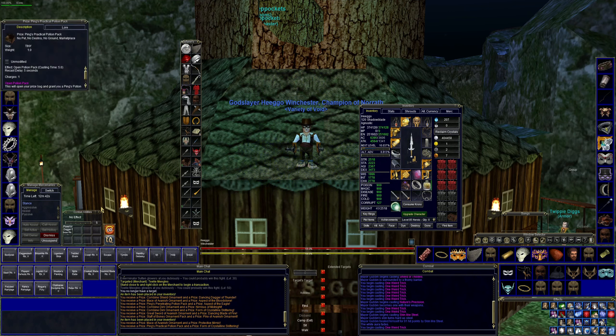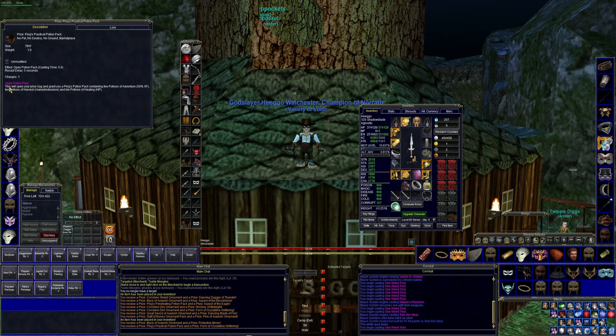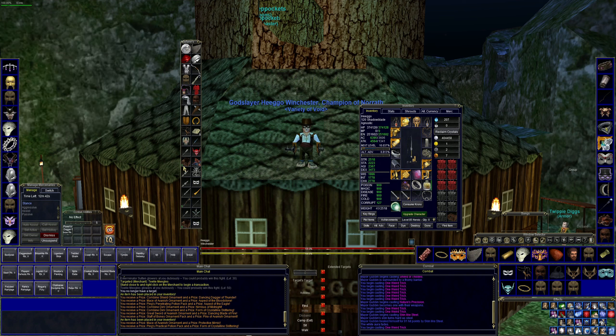We got another one — these are so useful. This will open your prize bag and grant you Ping's Potions Pack containing five potions of 50% experience boost, ten potions of mana, and ten potions of healing. That's going to be really useful for leveling. And we got another one of the Form of Crystalline Skitterings. That was number nine.